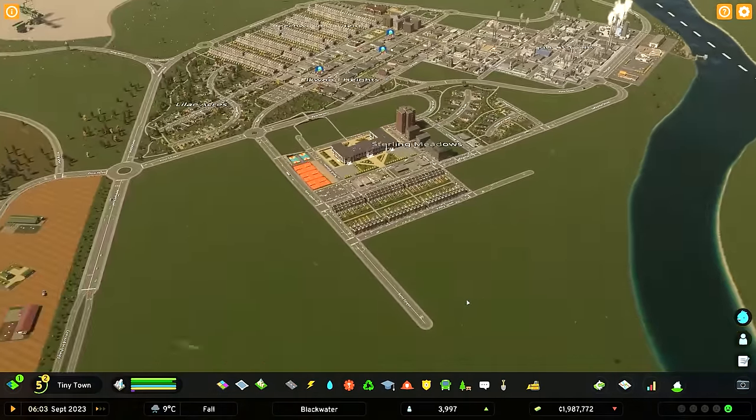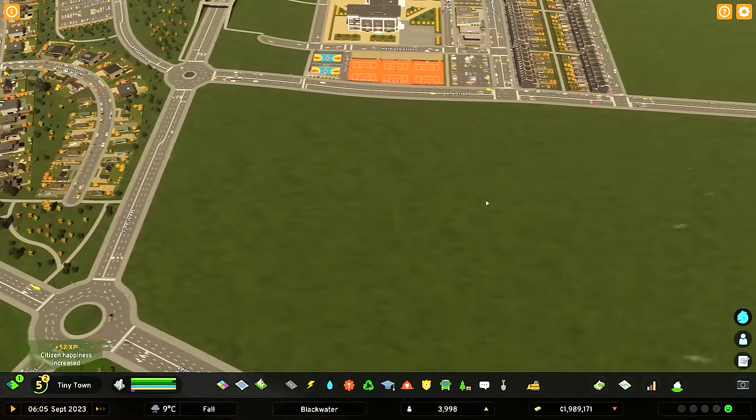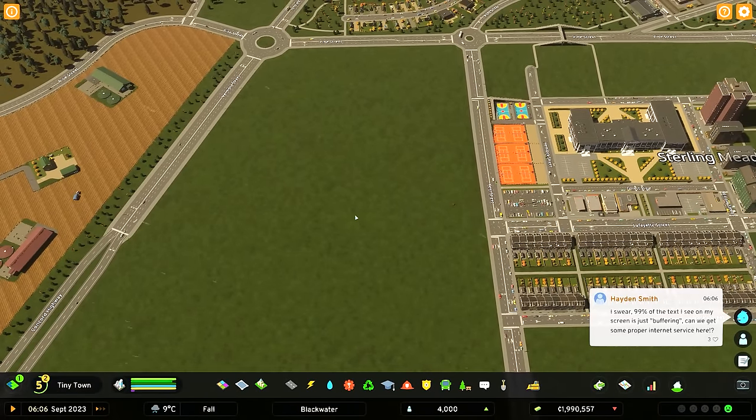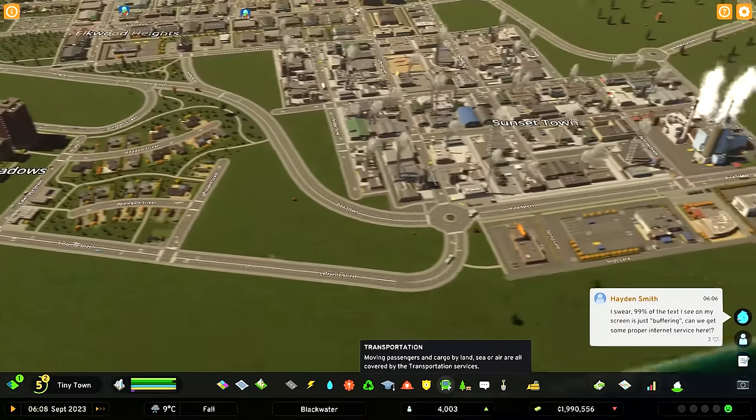We've been covering a lot of small things. We'll probably have to upgrade this road and bring it down this way because we're going to build a college out in this district. But before we do that, let's check on a few other things that we built in the previous episode.